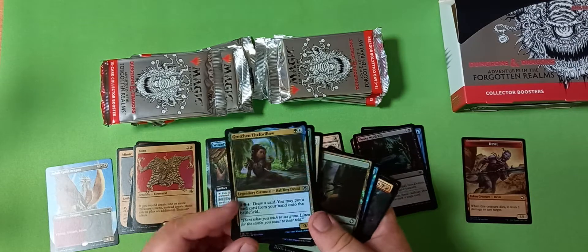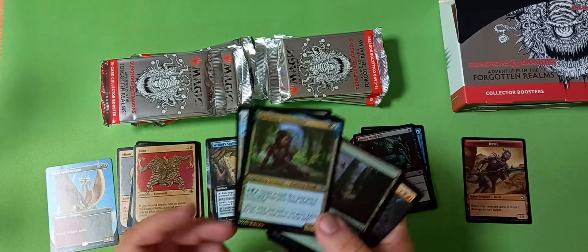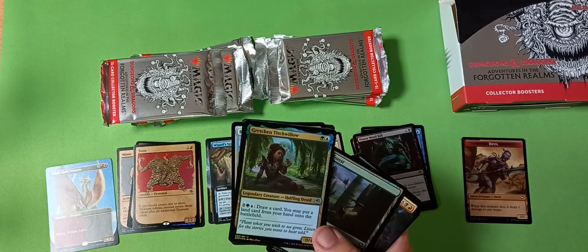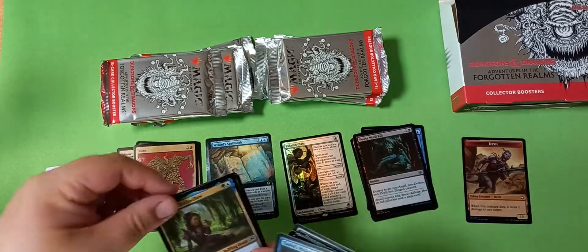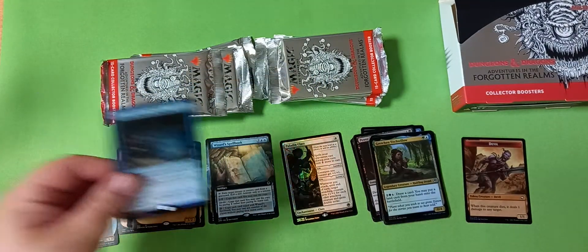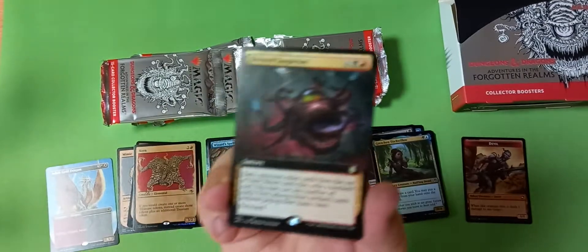I wonder if this card will be worth a little bit of money eventually because of its commander implications. It's not a strong commander but it's certainly a fun one — maybe a tiny leader too. Is tiny leaders still a thing? Let me know in the comments. Oh — Hideous Laughter! Modern staple already, in a very good deck in modern. Wow, I have not seen this card yet.